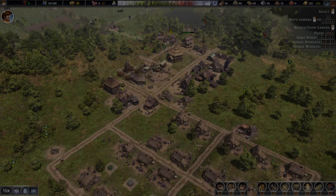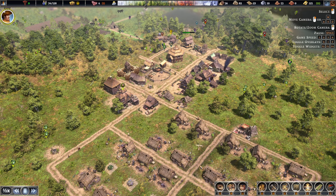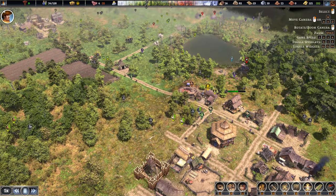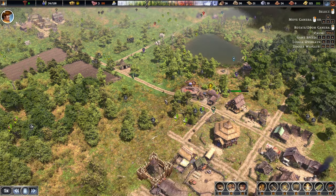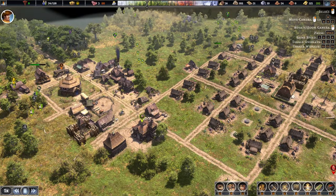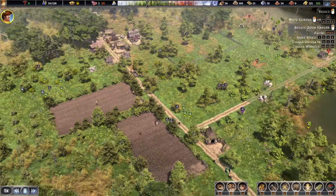Hello there and welcome back to another episode of Farthest Frontier. Let's get back into building — we'll put it on one times the speed for now. Our colony is not doing too bad, but our laborer team is very, very small. We definitely want to increase that, and I think what's been happening is we might have expanded maybe a little bit too quickly.